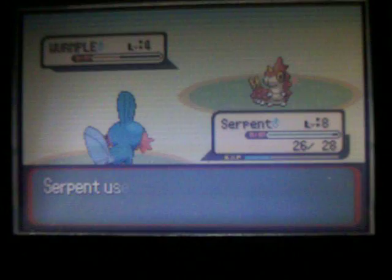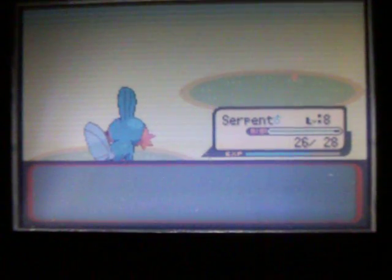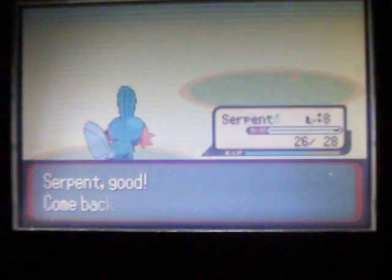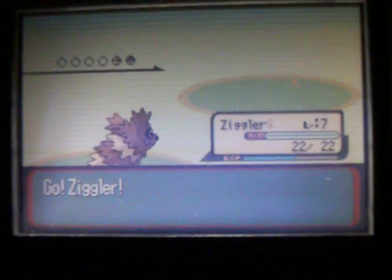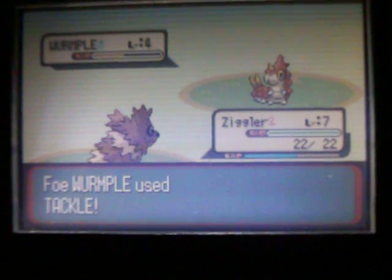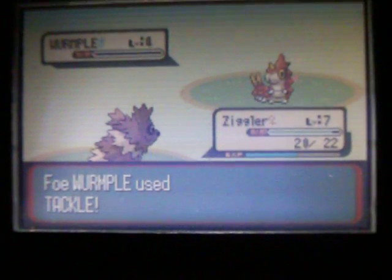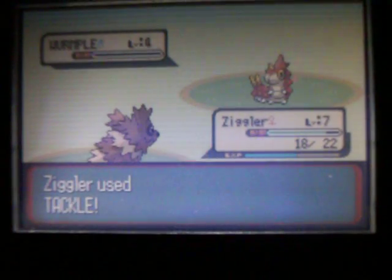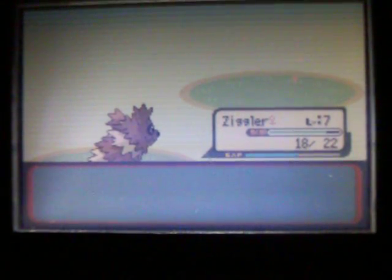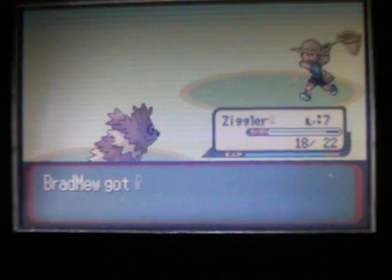We're a little bit overleveled for these Wurmple, but it'll eventually get harder. The next route already has level 6s and 7s. We just beat Youngster Calvin — now let's go get our first encounter on this route.